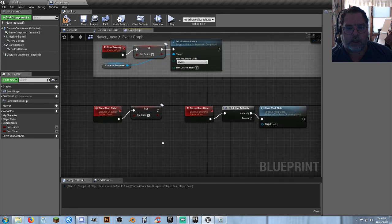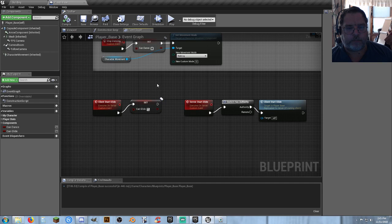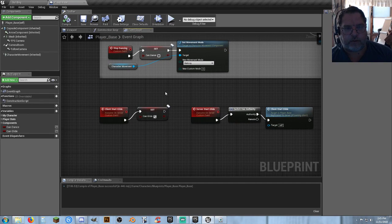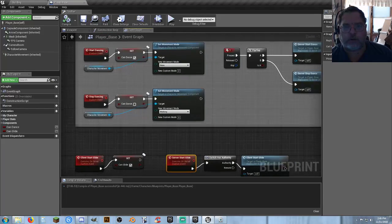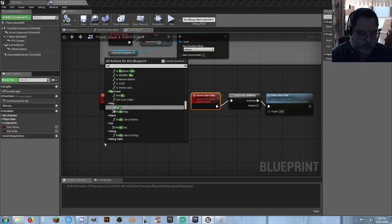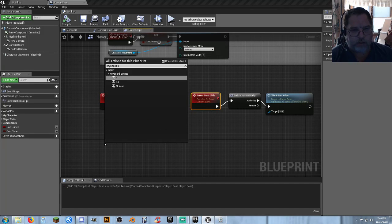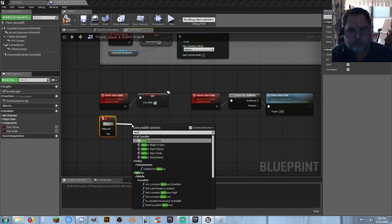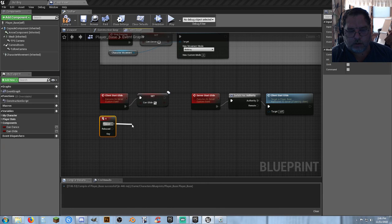So you're cutting out a lot of steps that I did in the above version. We're going to go back to using the number four key. So we got that: the client call, the server call, and then when we actually call the event to start working, I'm just going to use keyboard four and actually just call the server start glide event right there.